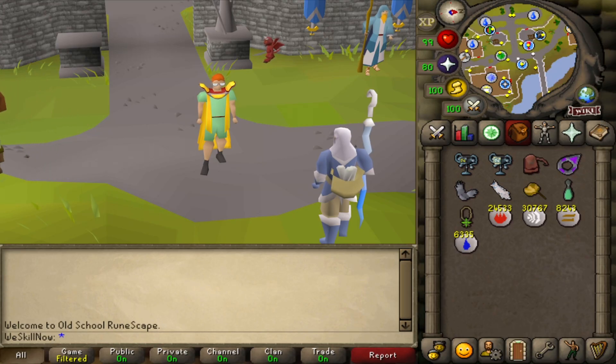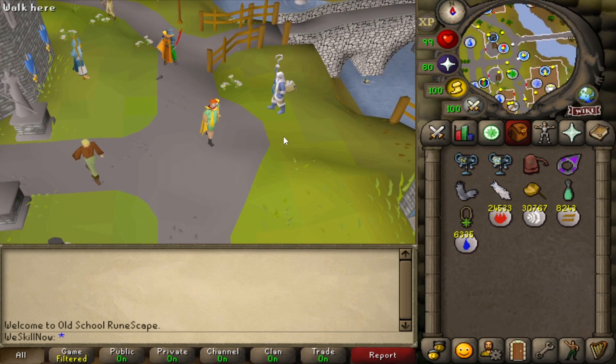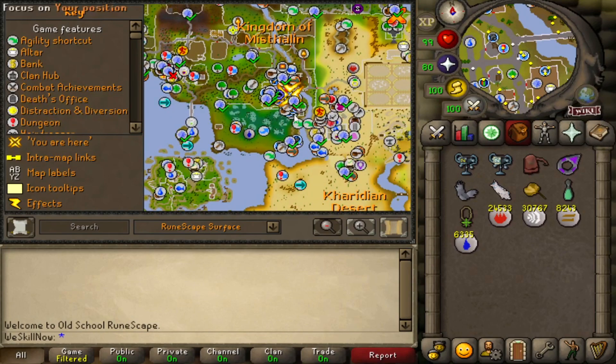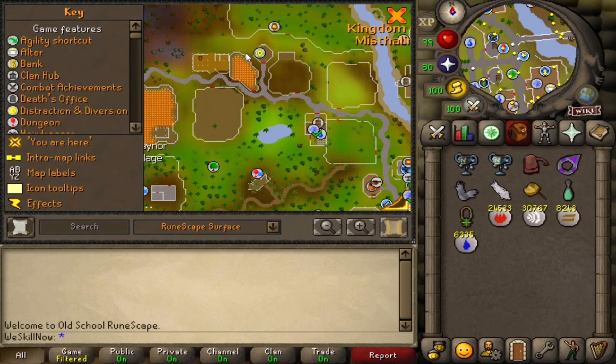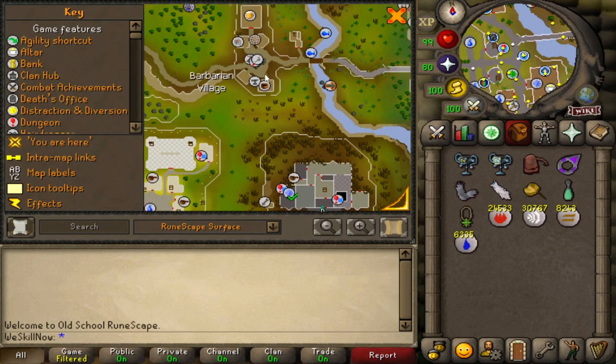The first step in the Mango path is to do the Stronghold of Security. The reason to do this first is because it gives you 10,000 GP right away - that's a lot of money for a low-level account. You have to have your authenticator enabled on your account in order to do this, so if you skipped the first section, go back and check that out. To do the stronghold, you need to walk to Barbarian Village. You can open up the world map and follow my cursor - you're going to cut through these trees and end up in Barbarian Village.